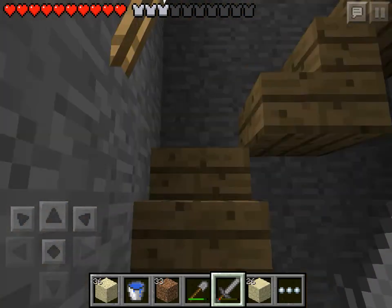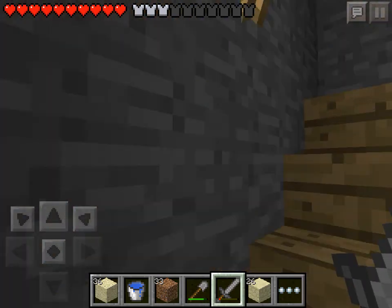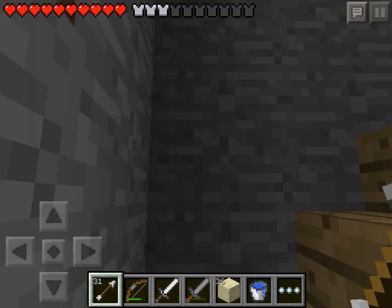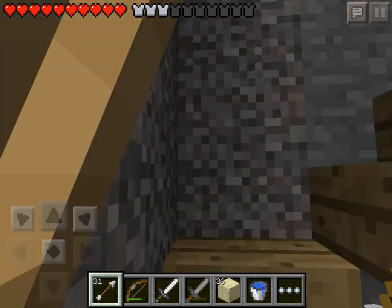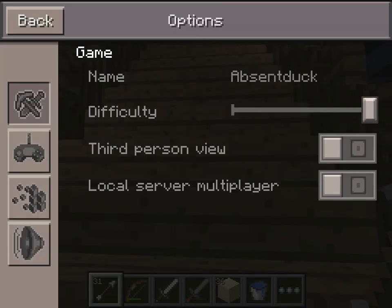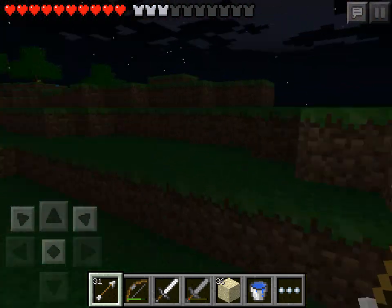Now we've got three pieces of armour on us already. Last time with our leather armour we only had two. We'll try not to damage this one so if we do die being slightly adventurous we'll be okay. We're going to spend the night fighting mobs. I'll prove to you we are on hard difficulty — see? Hardest difficulty. We'll keep going and spend the night fighting mobs. We'll be back in a minute.